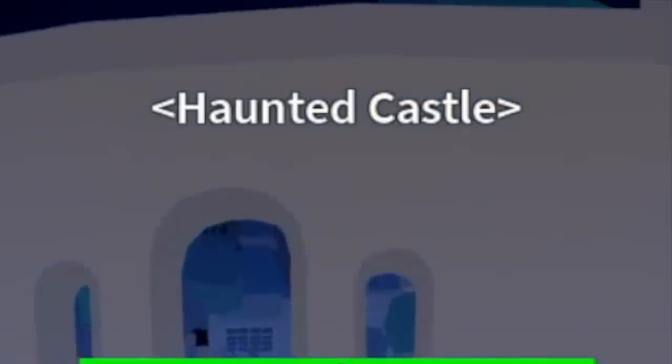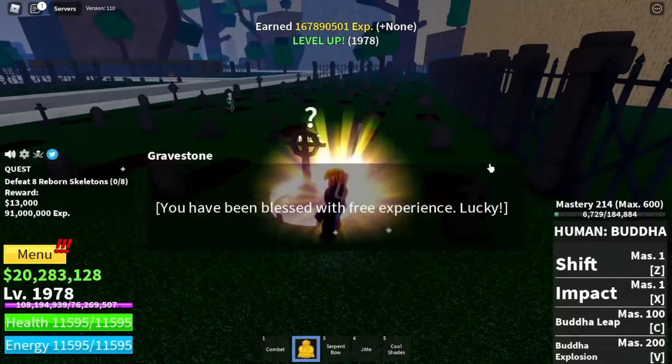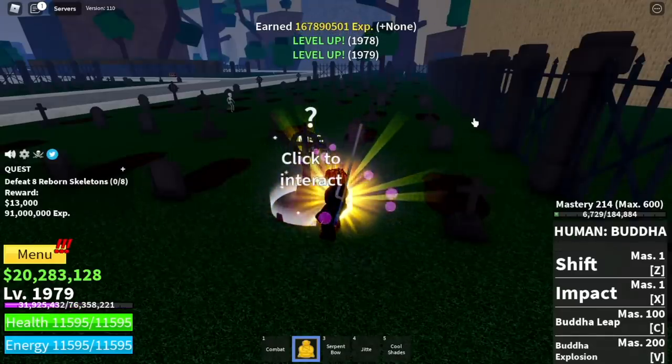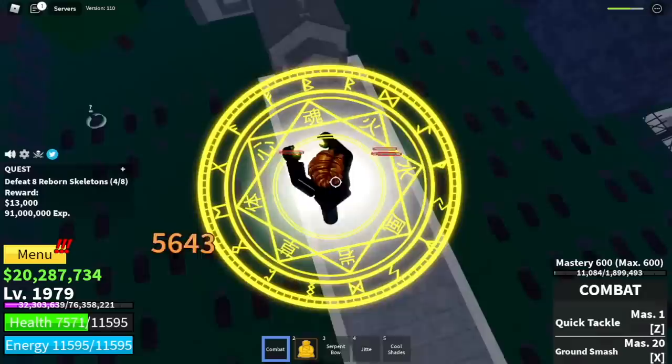Next area, the Haunted Castle. There is a gravestone here where you can pray every night for random stuff — I got levels. Let's start grinding with the Reborn Skeletons. No special tips here because they're easy to defeat. You can also grind bones here and spin them for random surprises.